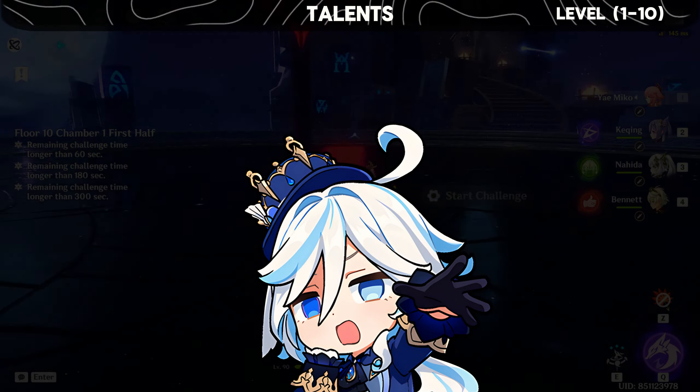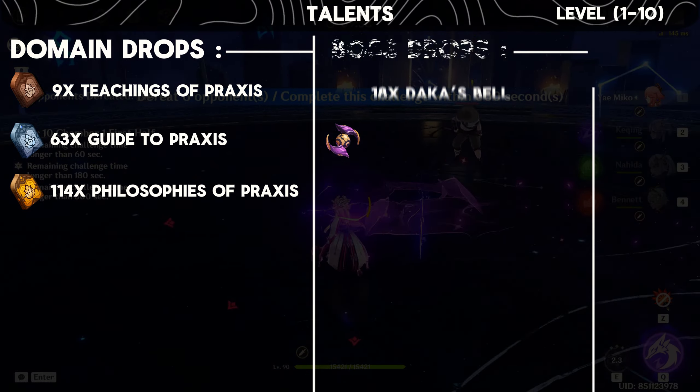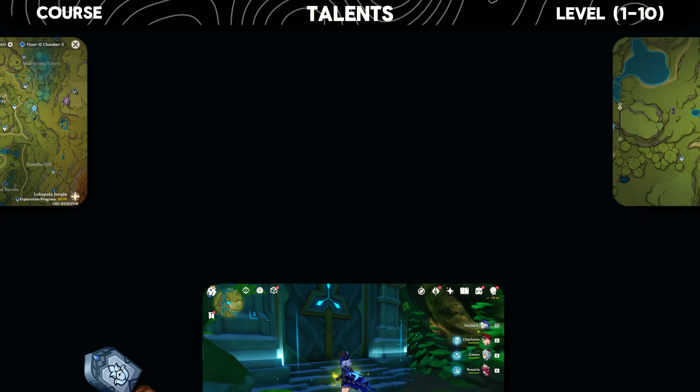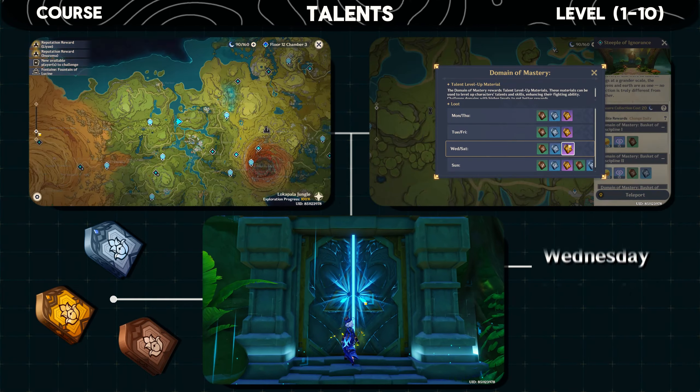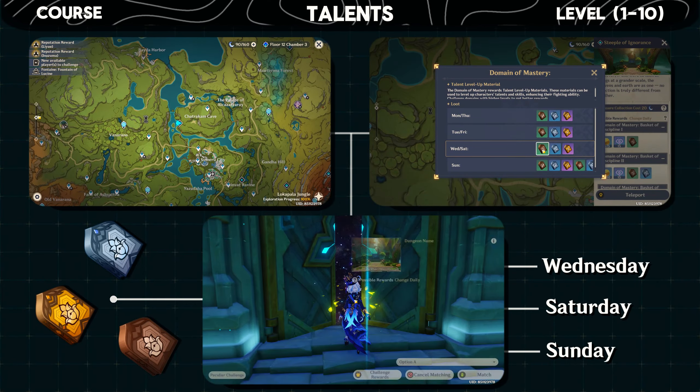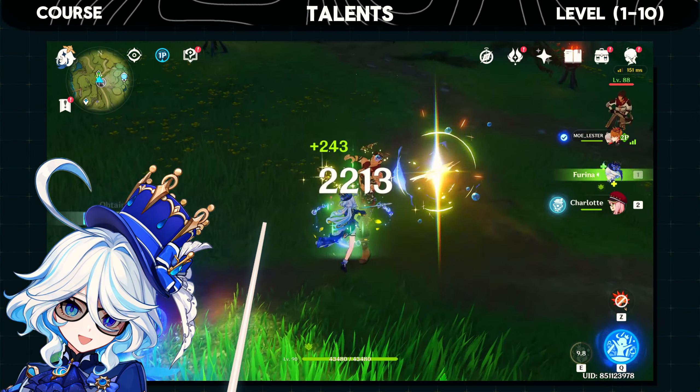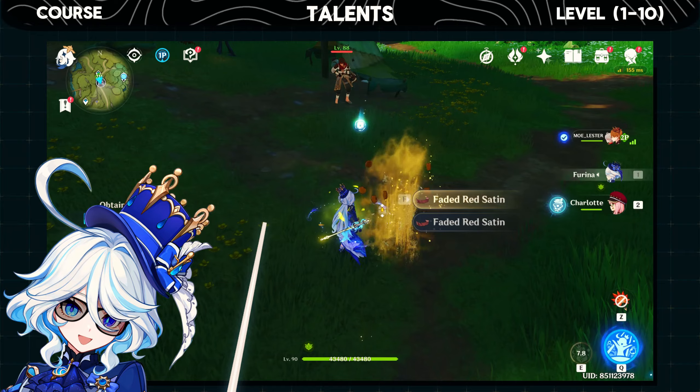Now to level up his talents from level 1, these are the materials that are required. You can obtain Teachings of Praxis from this domain on Wednesday, Saturday, and Sunday. As for the mob drops, they are the same as discussed earlier and can be farmed by defeating aromites.